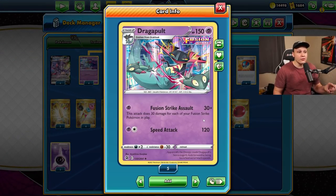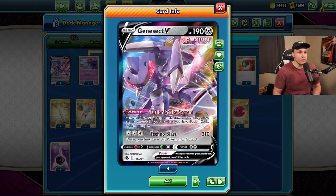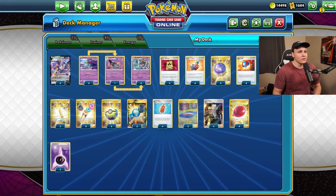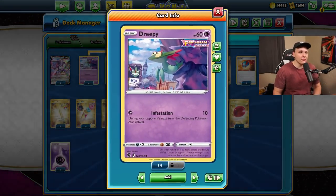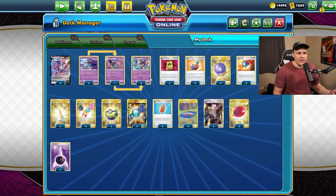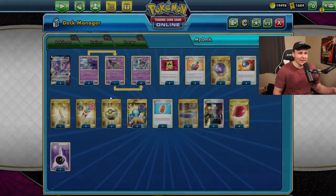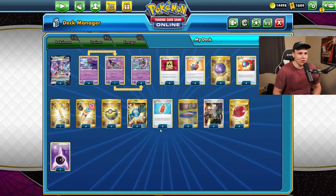Let's talk about Dragapult first. If you don't know what it does - it's 30 damage for each Fusion Strike Pokemon in play. We only play Fusion Strike Pokemon: four Dreepy, one Dracloak, four Dragapult, and then four Genesect V - of course the best Fusion Strike Pokemon with Fusion Strike System, which is our main draw engine. Our game plan against Mew Vmax is literally just Boss three Genesects and knock them out - that's our six prize cards.